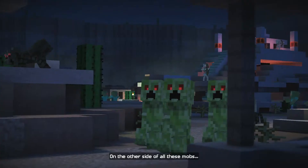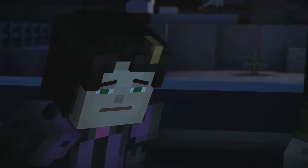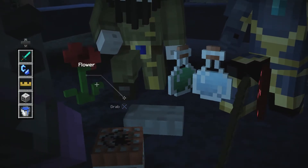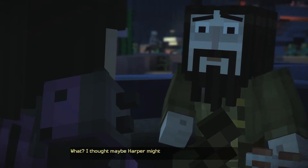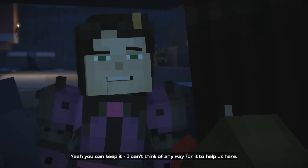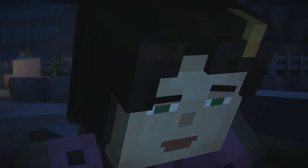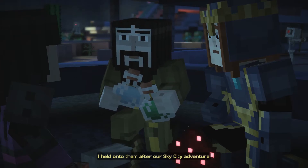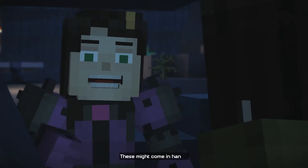On the other side of all these mobs. There are so many of them! You guys have anything we can use? Isn't that the flower that I gave to Harper back in the lab? I thought maybe Harper might want it back — or maybe I could keep it. Yeah, you can keep it. I can't think of any way for it to help us here. These are my last two potions from home — I held on to them after our Sky City adventure. A potion of swiftness and a potion of leaping. These might come in handy.